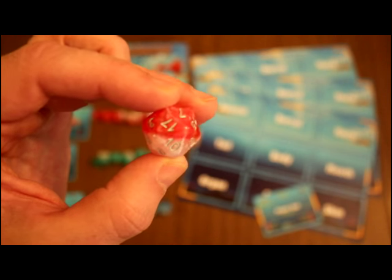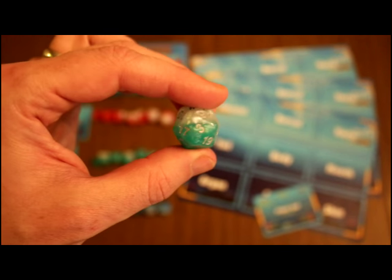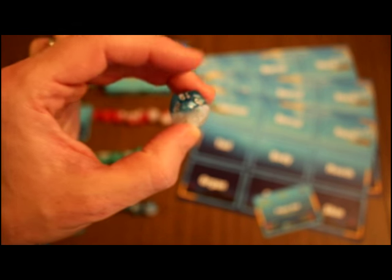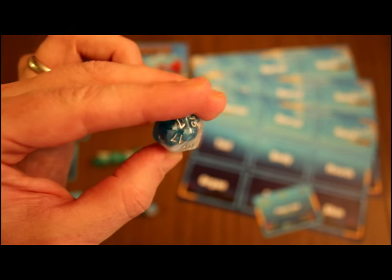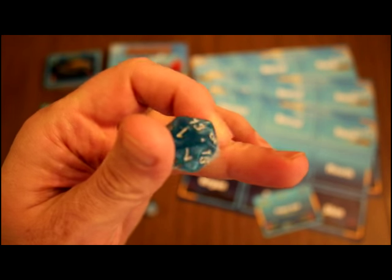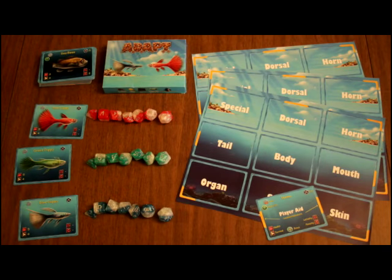Havacy's dice are beautiful dice designed with a half-and-half design. Each die is pearlescent, semi-translucent, and has vibrant colors with easy-to-read numbers. Each set of dice is color-coded to match your three guppies — your blue, your green, and your red.